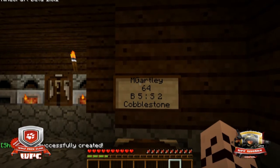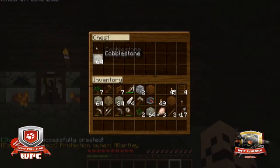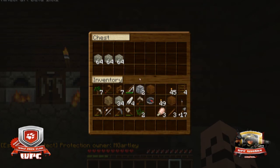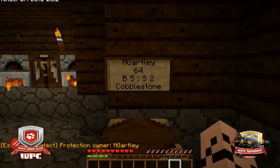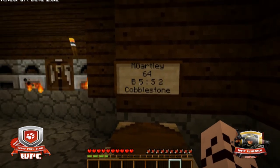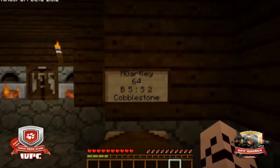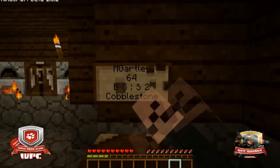You'll get a message saying shop successfully created, and above it will be your username. Now if you right-click on the sign, you can fill up the chest, and you can fill up the chest by right-clicking on the chest as well. To delete the sign, you can just knock it off — nobody else will be able to do that. It will be protected, so nobody can break it and nobody can go into your chest.